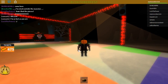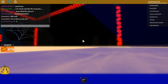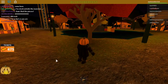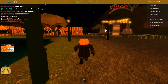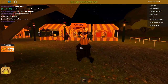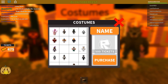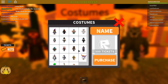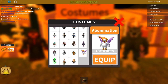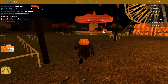Now let me reset my character. Next we'll be talking about how to get the stickman pumpkin. What you have to do is go to the creepy costume store and buy the abomination costume.